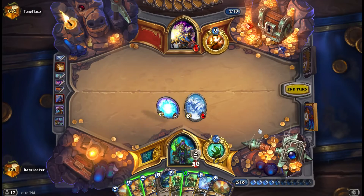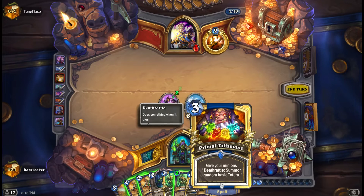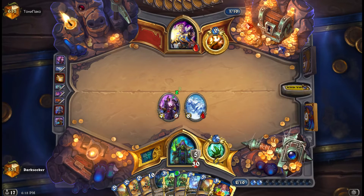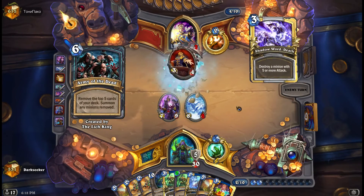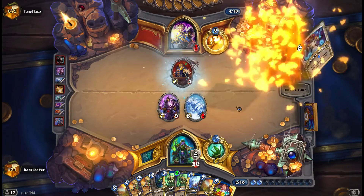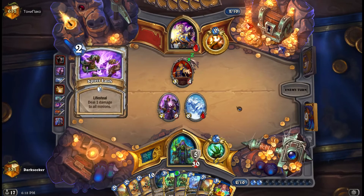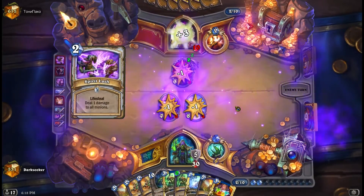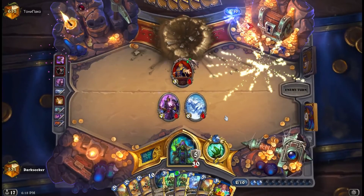If I want to win this game, do I just not play Yogg? Because you saw what happened previously when I played Yogg - he discarded my hand and cleared the board, and that lost me the game. Yeah, that's not enough for him to survive, and we beat Big Priest - unbelievable.